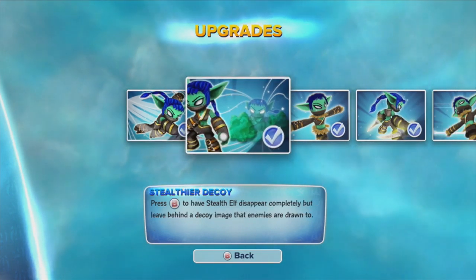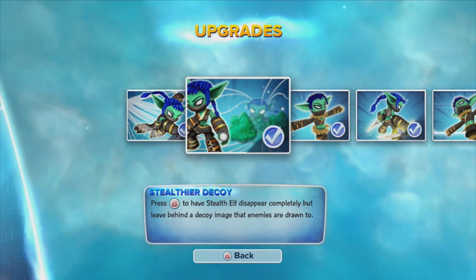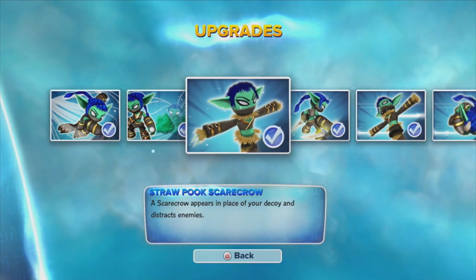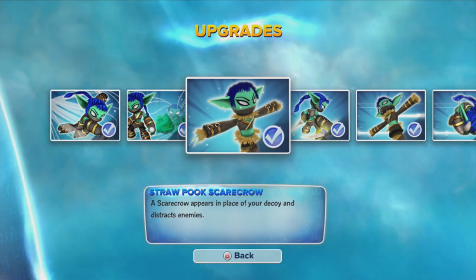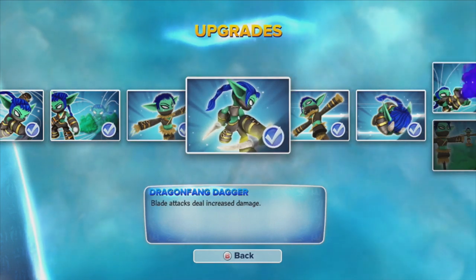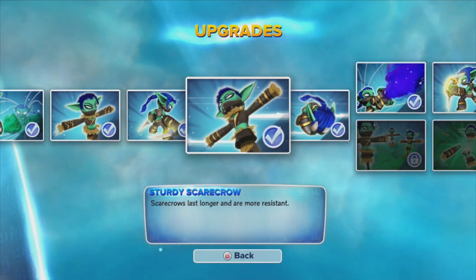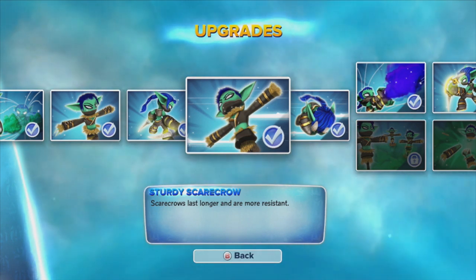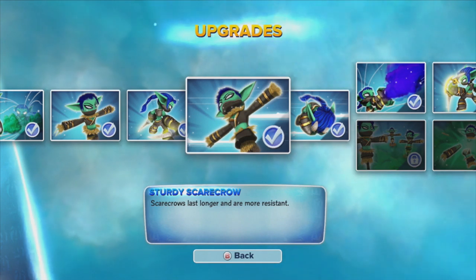Her second upgrade is the Stealthier Decoy, which lets you turn invisible and shoot out a decoy that enemies try to go and attack. The next upgrade gives you a Scarecrow after your decoy is done walking or running. After that, it upgrades your dragon things to make them stronger. And then there's an upgrade that lets your Scarecrow last longer and be more resistant to attacks.